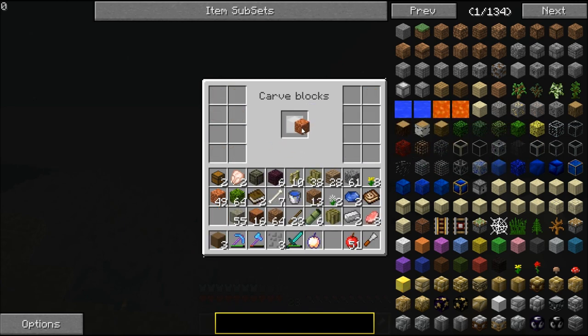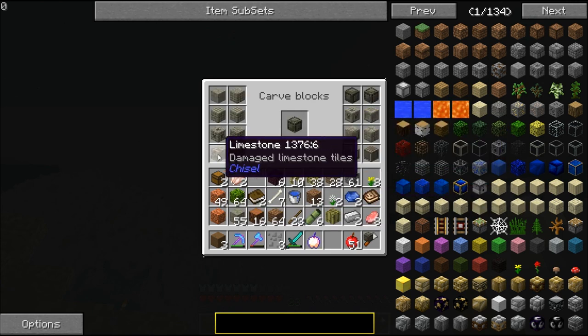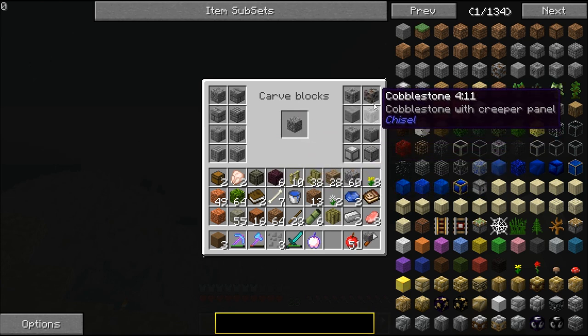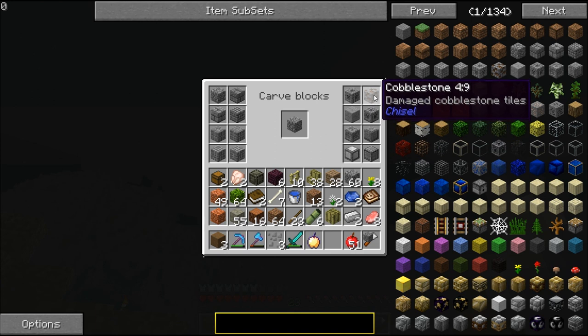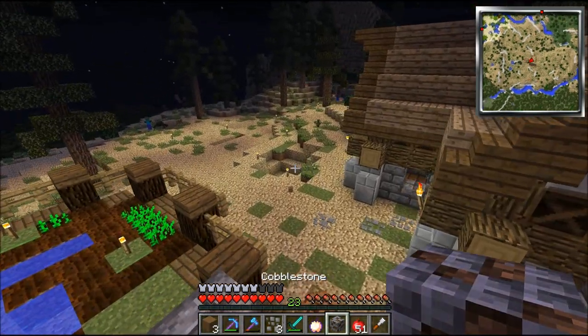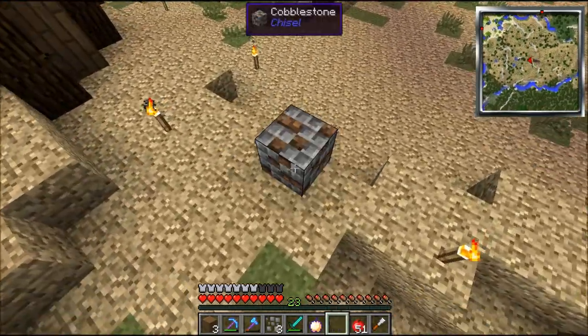I'm going to burn some pine. Now you can't do the red rock cobble, but the limestone — the limestone is like the coolest stuff. You could make an amazing temple out of that. There's actually something called temple blocks, and there are a few of those, and you can chisel those too. They're really cool.